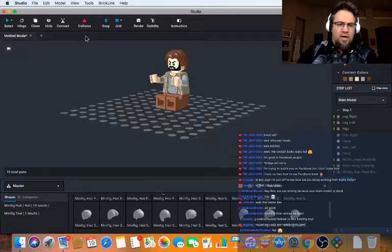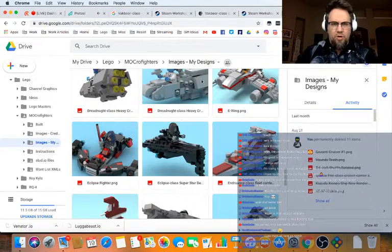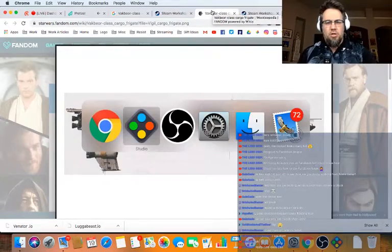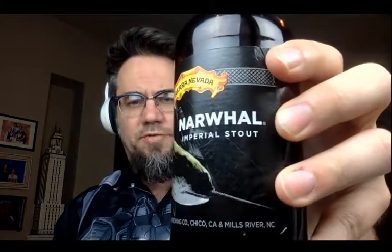So now we're going to do this Vakbear-class, which is going to have a big spine in the middle. We've got to figure out where this guy's going to sit. I also drink beers on stream — this is the Narwhal Imperial Stout from Sierra Nevada. I'm a big sucker for Imperial Stouts. When I'm done with this we're going to move on to the Real Ale Oktoberfest.